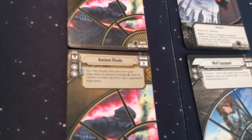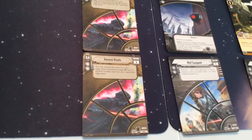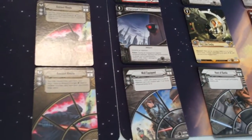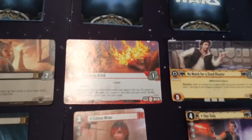You'll notice Ancient Rivals has a Jedi affiliation. These Affiliation Fate Cards work like any other Fate Cards, except because they have an affiliation, they are able to be affected by or referenced by other cards that reference faction-specific cards, such as Sabine Wren's card, which we're coming to with the next Objective Set for the Rebel Alliance.